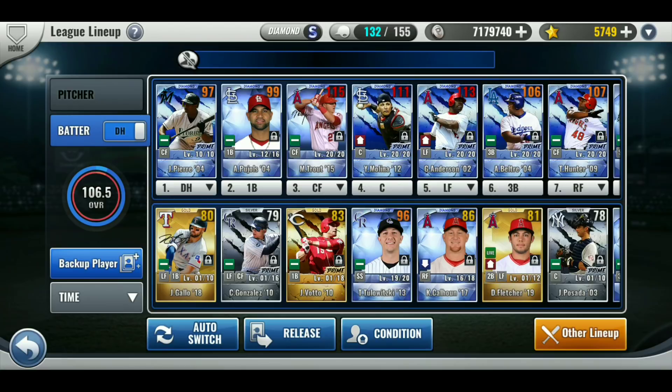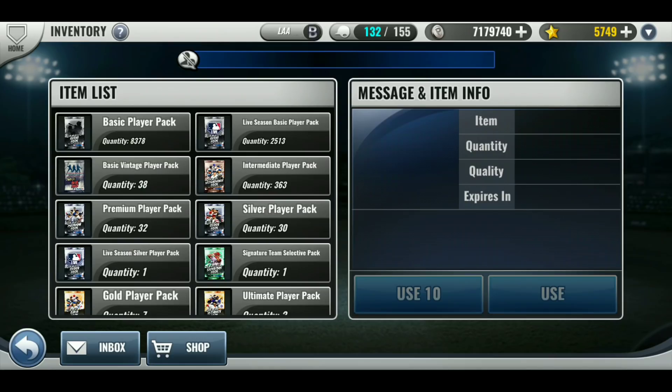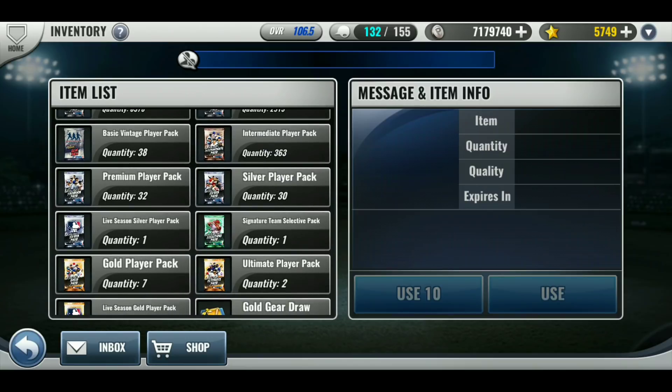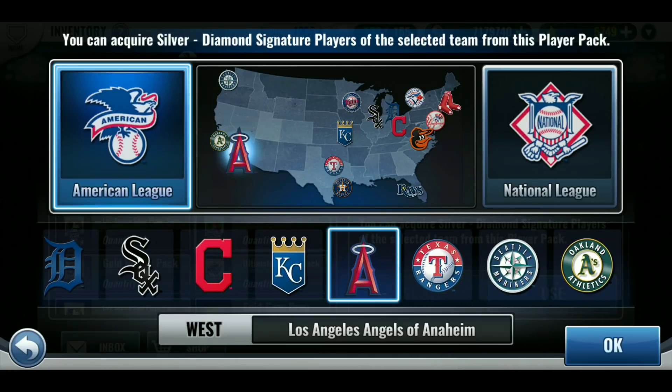Today's video is about the team select signature, so I'm going to open that today. I'm really hoping not to get a duplicate this time — if you're new, I did get a duplicate last time. This is the big pack. There are so many Trout signatures that I'm likely to pull him or Simmons, and Shoemaker still has a signature and he shouldn't. Those are my chances, so here we go — team select signature, I've been waiting for this.